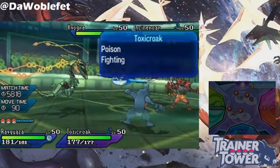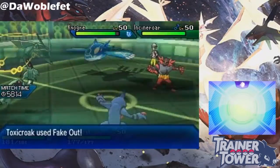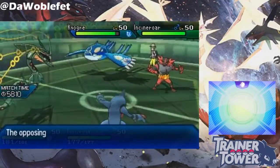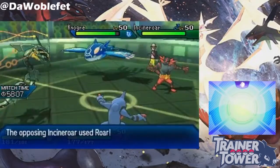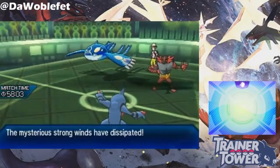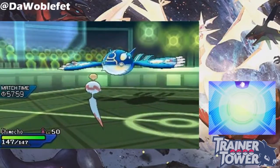Removing Delta Stream behaves exactly like removing other Primal Weather, so please see the video on Primal Weather for a more complete explanation. As a review, until Mega Rayquaza is switched out, gets KO'd, or its ability gets negated, Strong Winds will remain active on the field. For example, using Roar here on Mega Rayquaza will cause it to leave the field, taking Strong Winds with it.